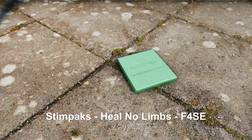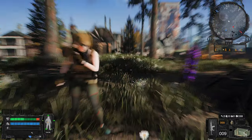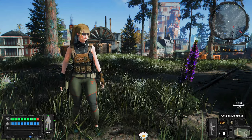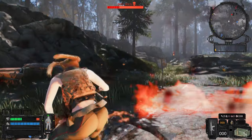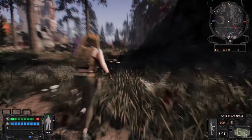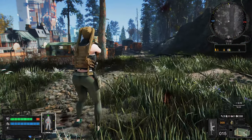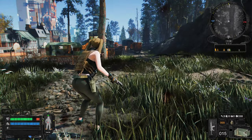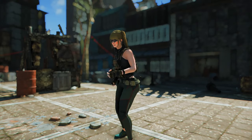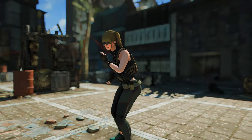Next up is Stimpaks Heal No Limbs, F4SE. This mod alters the functionality of Stimpaks, retaining their health restoration effect while removing limb healing effects. Unlike other mods that completely replace the Stimpak effect, this mod maintains the health restoration effect based on a percentage while only removing the limb healing function. You can choose between the regular version and the Robco Patcher version, and when used alongside mods that either heal limbs or temporarily ignore pain, this mod can be quite excellent.